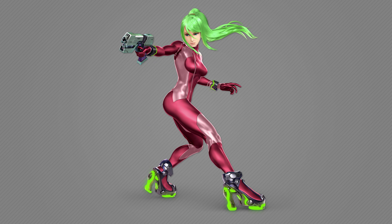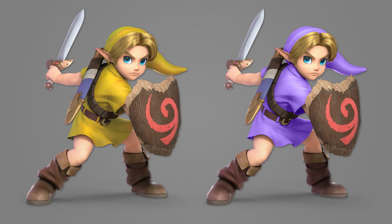Next is the Justin Bailey Zero Suit Samus recolor. I turned the hair and the neon lights at the bottom green to better reference that sprite from the original Metroid — the leotard itself is already a reference to it, so I just made the overall reference a little more accurate. I've always liked this color scheme and wish it were in Smash.